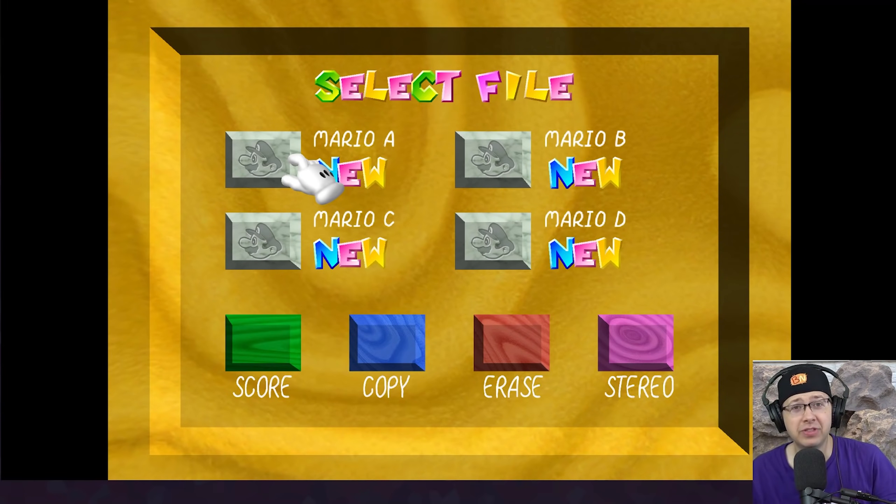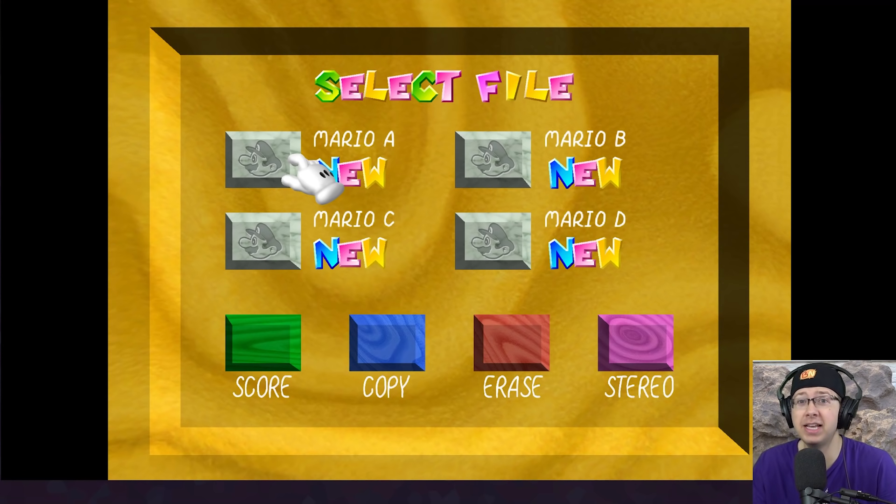Gamers, welcome to my boulders. You're not gonna believe this — I managed to get my hands on the KF console. That's right, I got my hands on the KF console and guess what I loaded up? Render 96, basically the only way to possibly play Mario 64 in 4K.